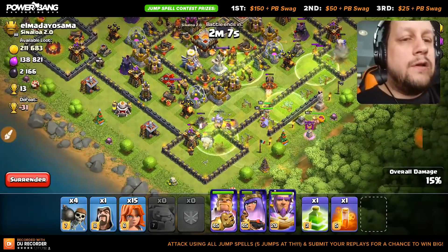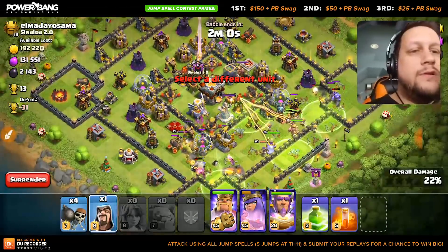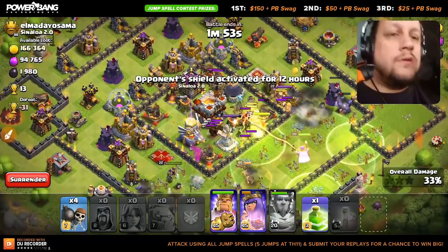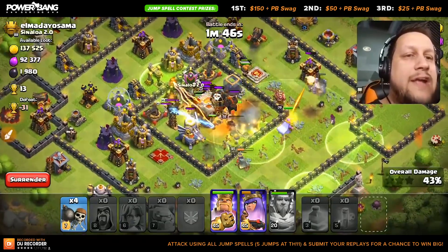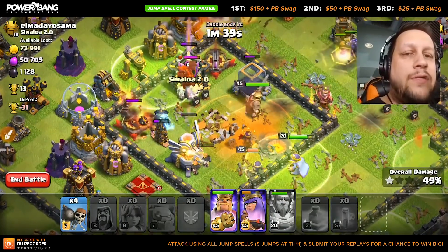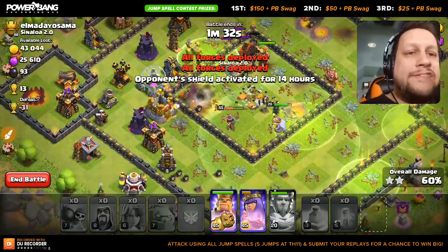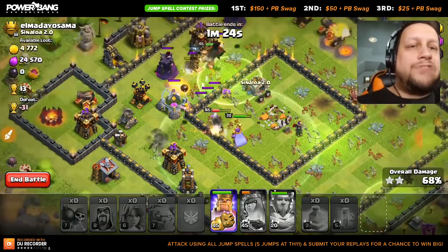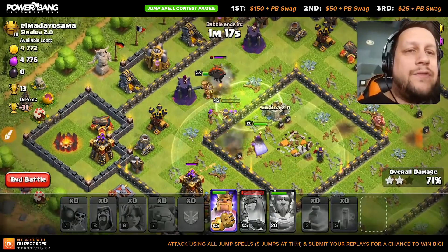I'm going to go right here — somehow my queen has been targeted, this is not good. We are into the core right now. We're going to go out the far side — come on, get that queen, the enemy queen's got to go down. Yes, she does! Now let's go ahead and try to take out the eagle — we've got wall breakers for the back side. My queen has still not locked onto this lava hound — I'm going to pop the ability before she actually does, and see if we can take out some extra stuff here, the wizard tower namely. We did get that taken care of.